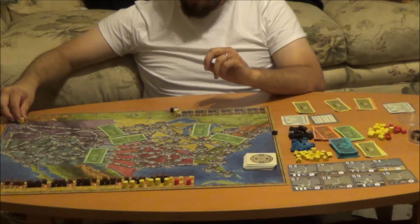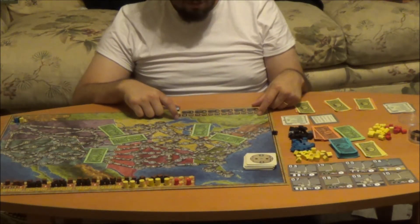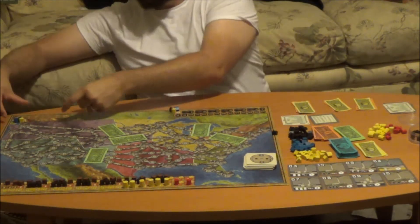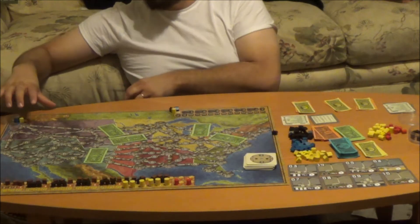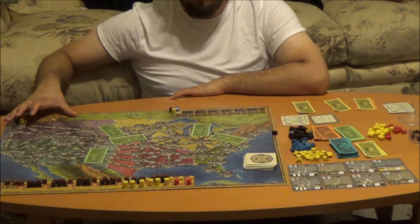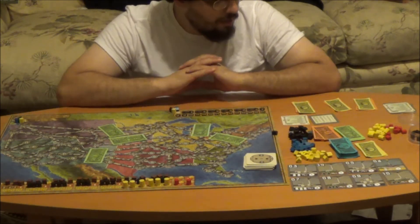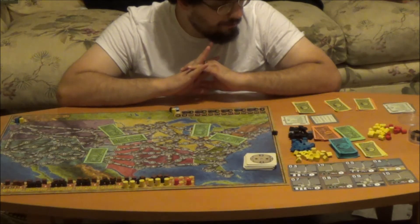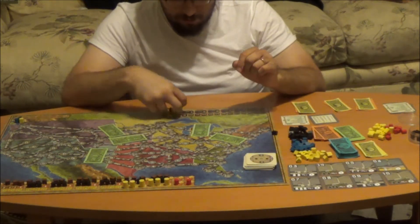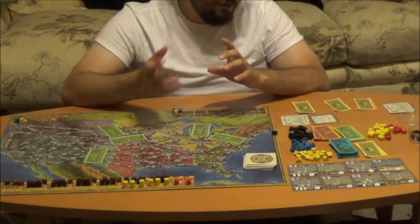At that point, you'll also put down three houses — one for each player — on the tracker, which tracks the number of cities each person has. And the other tracker is the turn marker, which determines what turn order everything is in at that particular time. That should be able to set itself up, so at this point we're going to go through what you do during a turn.